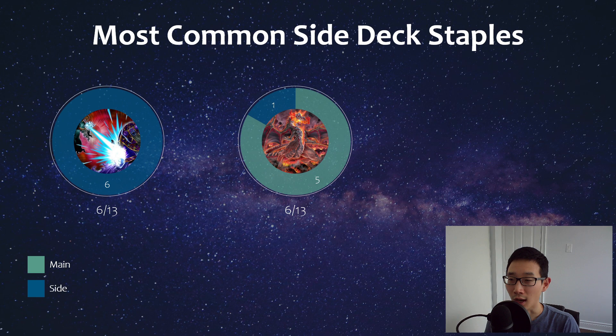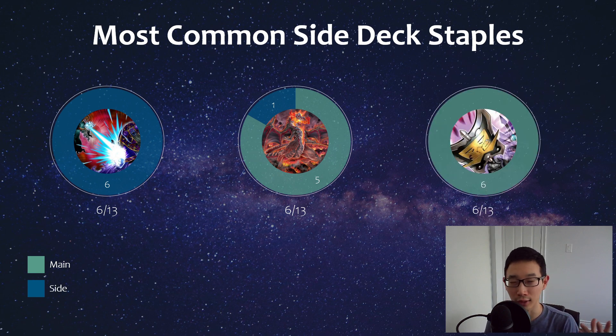Dogoran is also seeing play — specific to Kaijus. There was also Kumungus seen in four decks, which is Earth attribute — again, Fire and Earth attributes are quite relevant in Vanquish Soul. Dogoran is Fire, so it's seeing a good amount of play. They are going to be playing Kaijus and Kurikara, so you do have to be aware of that. Talents is also popular but not specific to Vanquish Soul — it sees a lot of common play right now since most decks activate monster effects in the main phase going second.